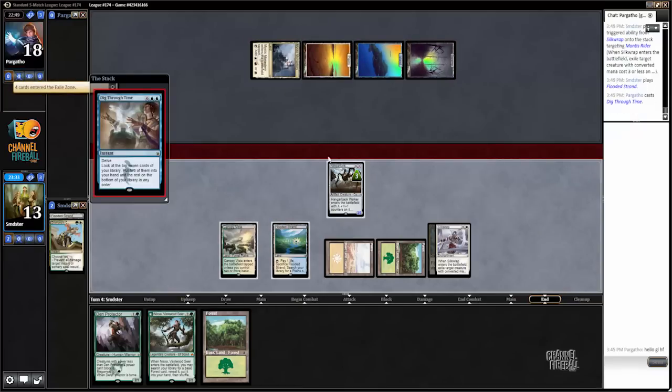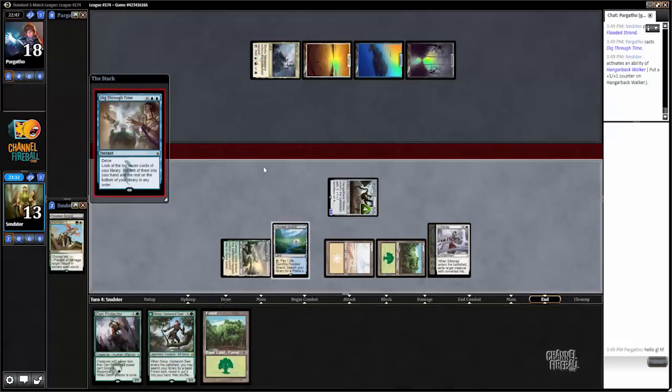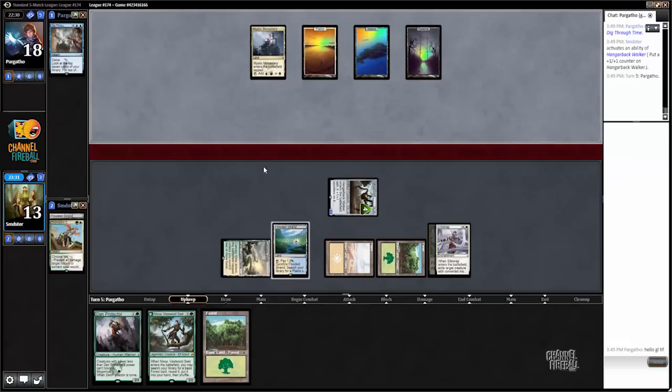I'm going to charge Hangarback right now. That's a little worse for us — I think I would prefer for him to have a flip Jace rather than a double tutor, but that's okay. We're still certainly in okay shape. Sometimes these Jeskai decks also just have trouble dealing with a Hangarback, and we can rebuy our Dromoka's Command, so we have a way to deal with Mantis Rider even though we will take quite a beating from it if he has one.